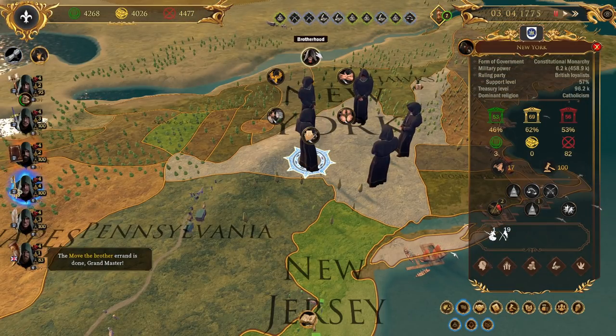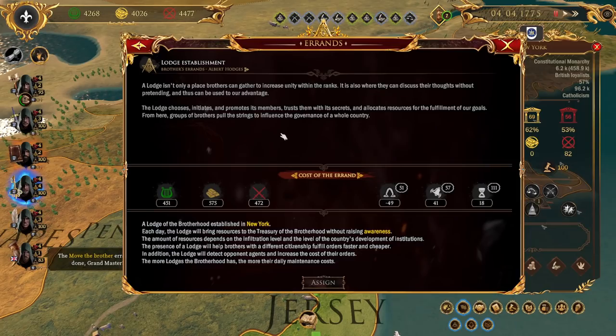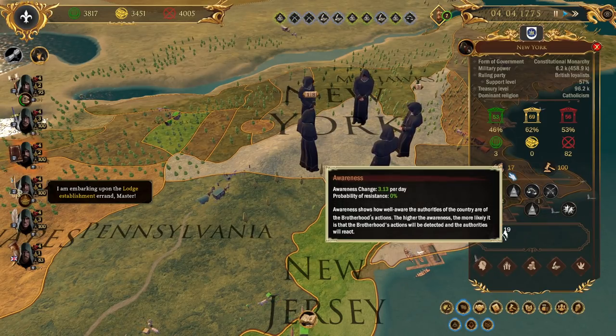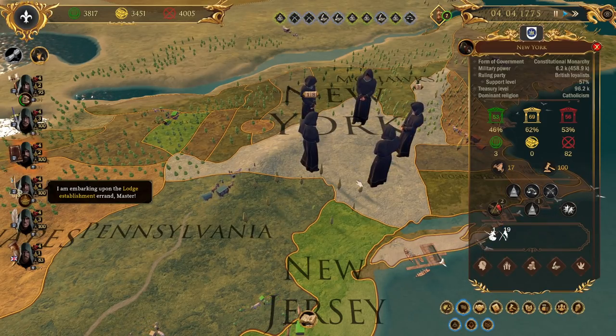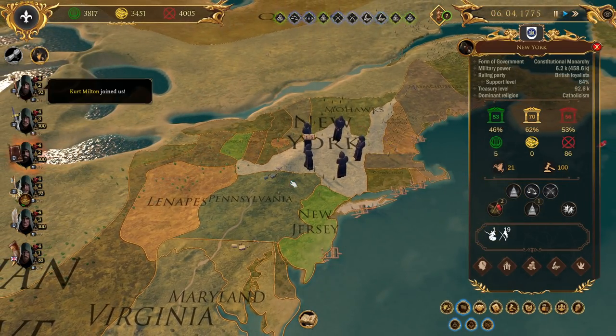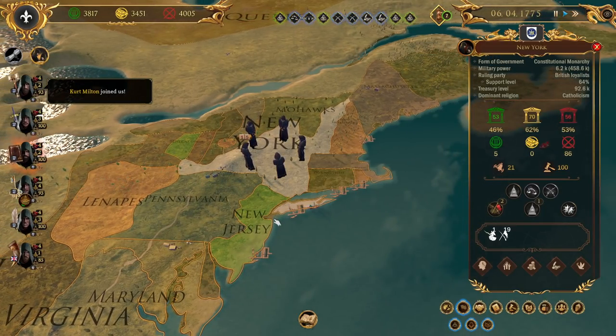Another thing we need to do is get Hodges over here to build me a lodge. We can come in here and increase our influence without getting so much awareness. I didn't cover awareness too much, but right there it's at 17 - which isn't too much, but it is going up. The more things we do, the more aware New York is of me being here. And we don't want that - the game's called Secret Government, after all.